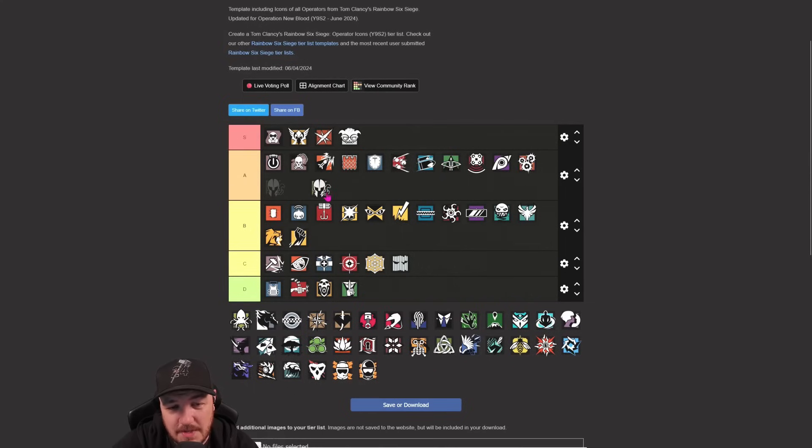Maestro goes in B as well, could potentially be A if I think about it. Three cameras, Bailiff for site setup, LMG on defense which is rare. Plus barbed wire. I think you've got to play Maestro differently now that his cameras are destroyable. Put cameras in different places - a lot of people play Maestro to deny the plant, but you can put his cameras further away from the site in areas attackers have to drone out to protect your roamers.